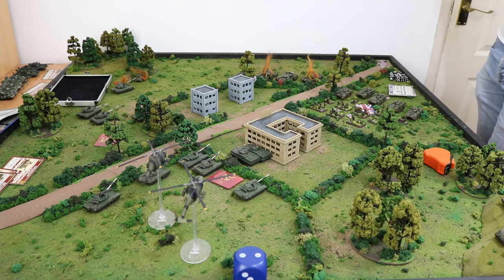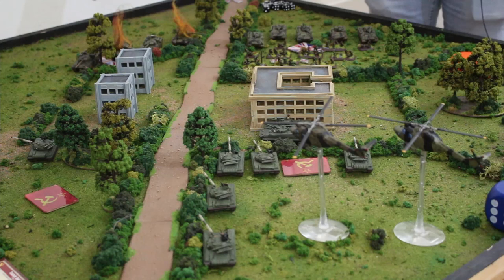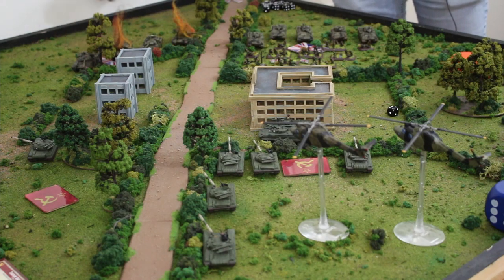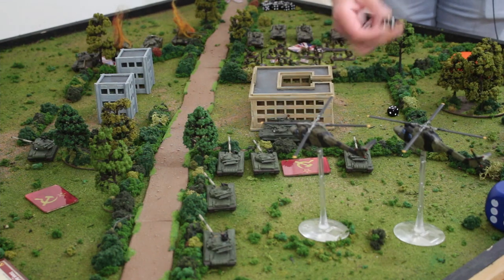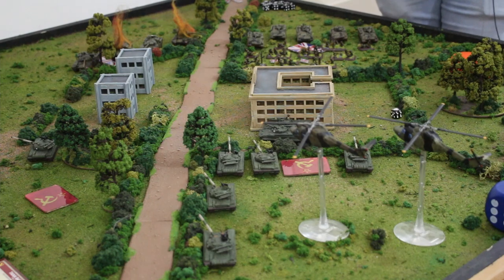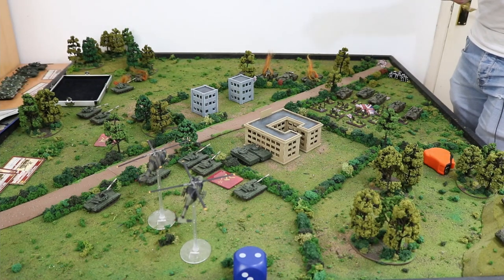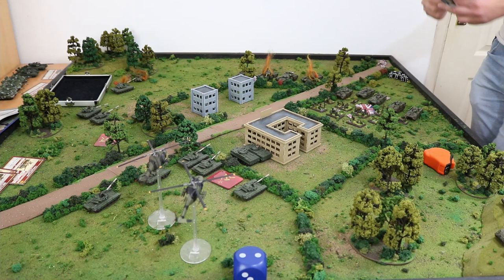My round two. Let's start the remounting — rolling two dice. One remounts, one doesn't. Remount is three-plus. I'll remount this one. Now I need to do a last-stand check — that's a big old six, so the unit holds on. The Scorpions also need a last-stand check — courage four-plus — rolled a five, still in the game!